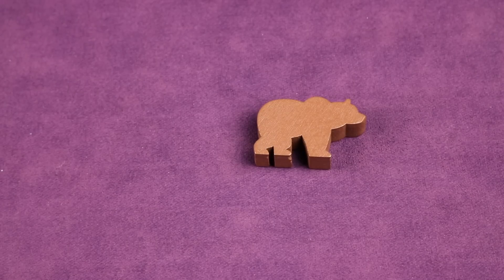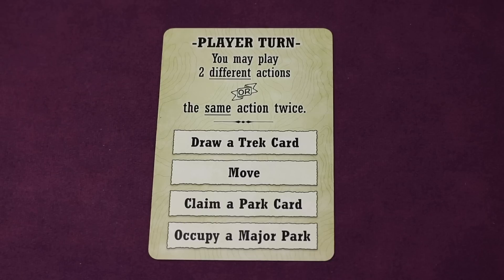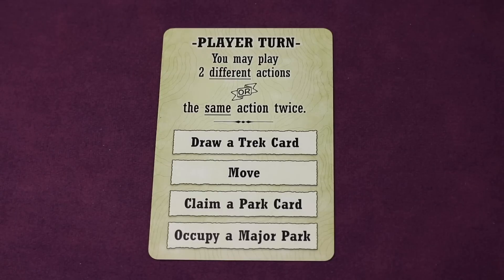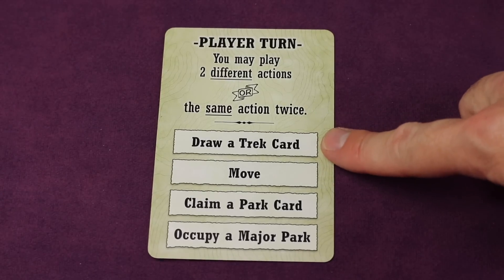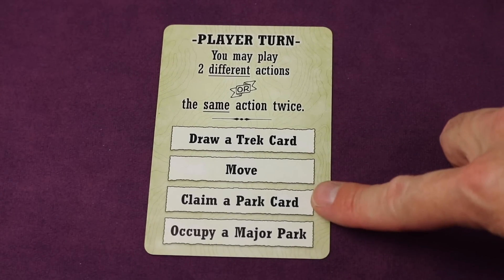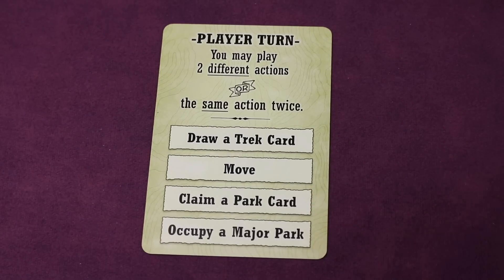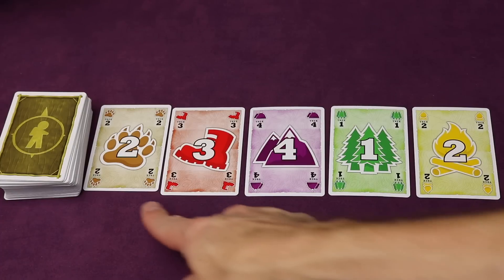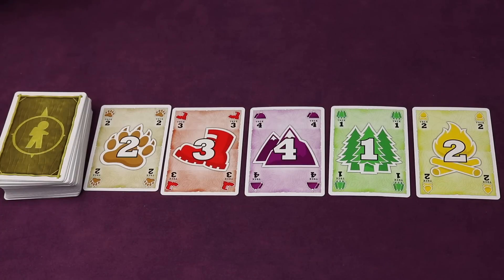To start the game, you give this awesome first player marker — the bear — to the last player that has visited a national park. On a player's turn you get to do two different actions, or you can do the same action twice. You'll be drawing cards to help you move around and to claim park cards or occupy major parks. There are always five face-up Trek cards you can draw from, or you can draw randomly off the top of the deck.